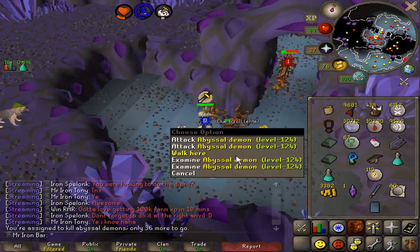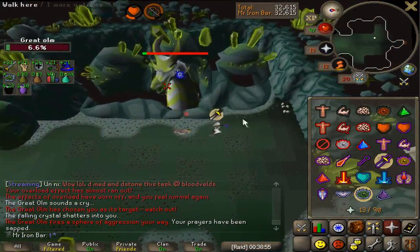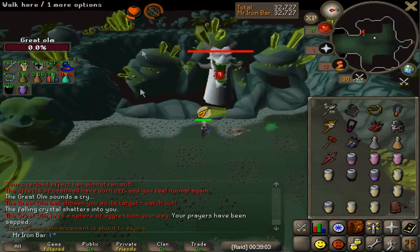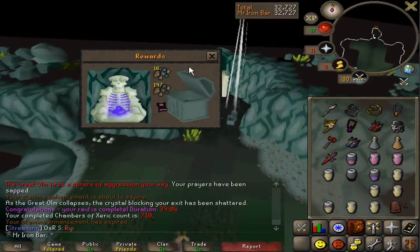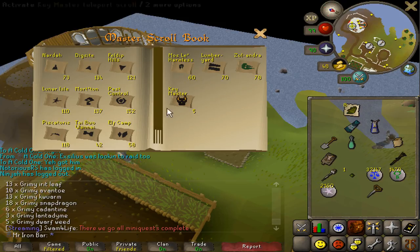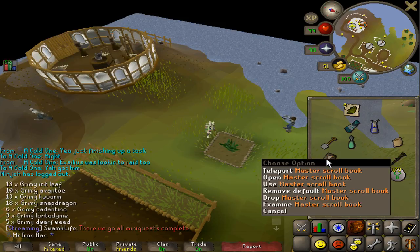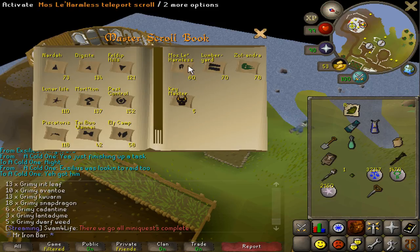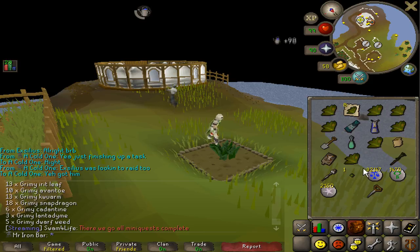Got an elite clue scroll, so a master clue is coming up. This Zulrah fight was ridiculously fast — only 10 minutes, usually it's 12-13. With the new master scroll book, I'll mainly use it for Zulrah since I have teleport books in there, and also for my farm run to teleport to mostly harmless to reach the monk. Then I can use that 7th patch you unlock from completing the elite Morytania diary.